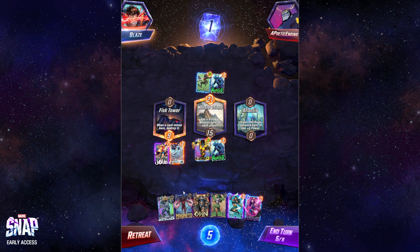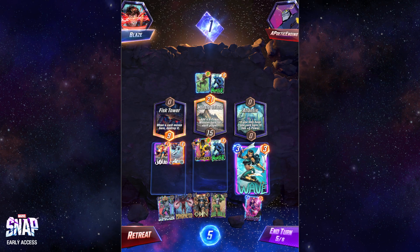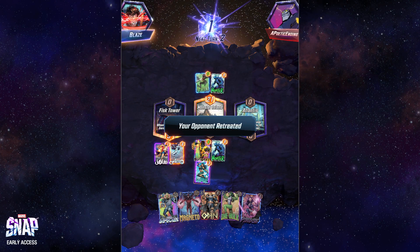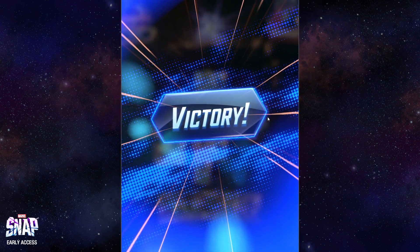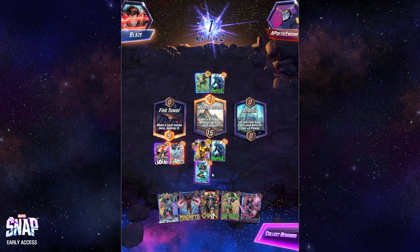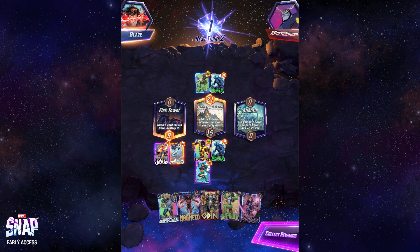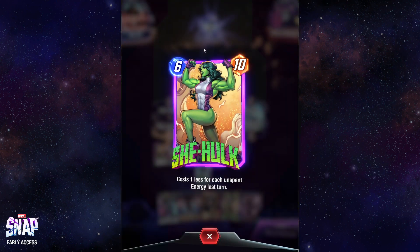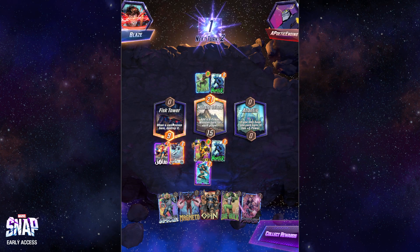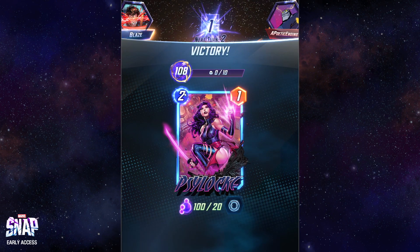That puts us in a position to close things out. I'm going to play Wave in middle and snap. What we're going to do is She-Hulk and Magneto, because Wave makes them cost four mana — and because I didn't spend two of my mana on turn five only playing a three mana card, She-Hulk gets discounted an extra two so she costs two, Magneto costs four. That's six mana. Then Magneto does his move thing which would kill somebody at Fisk Tower while She-Hulk gets to take Atlantis and be 15 damage. Pretty good combo.